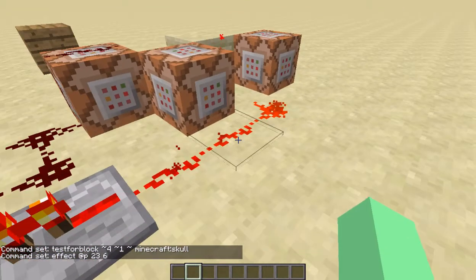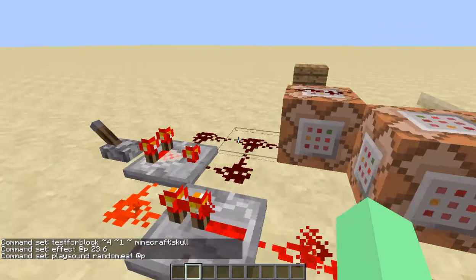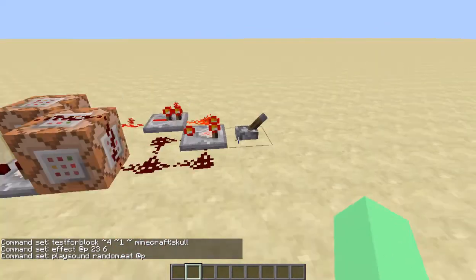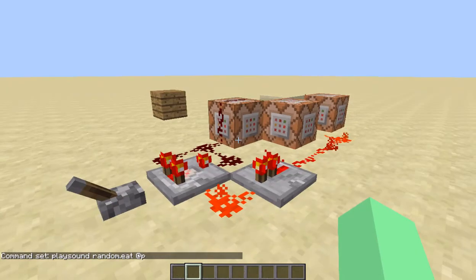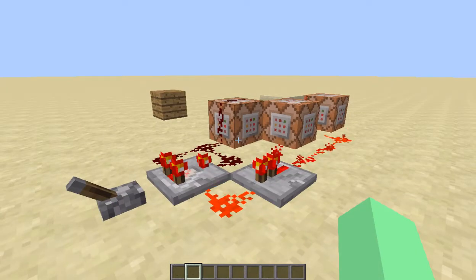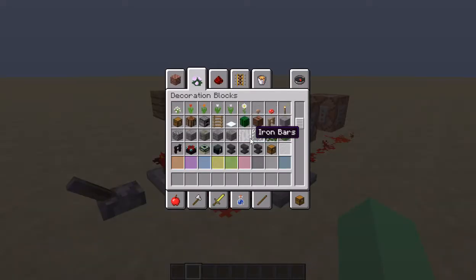Then right here, if you like it — I like the random eat thing — so you can play a sound: random.eat. That's really cool. As you see, it's just a simple setup. You can also make player heads, you can eat player heads. You can also eat other skulls. That looks really cool.